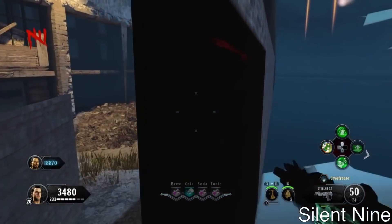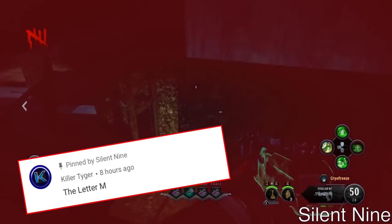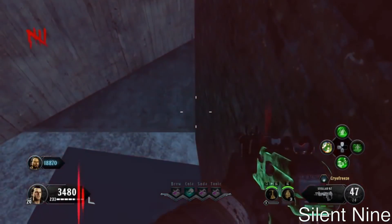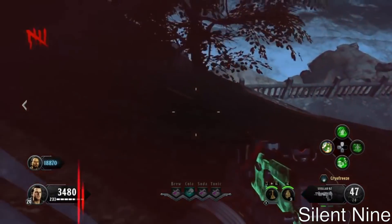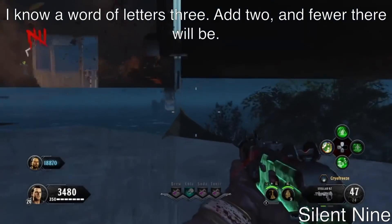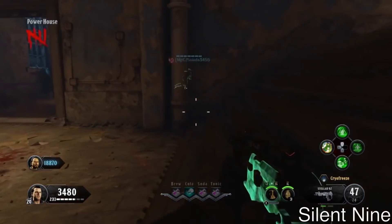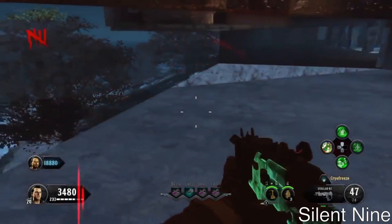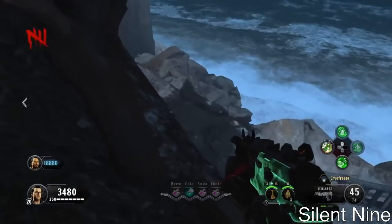The answer to the last trick question is 'M' — good job to Killer for getting it right. Make sure to check out Killer's channel, linked down below in the description. The next trick question is: 'I know a word of letters three, and two fewer there will be — what am I?' Put your answer in the comments below. The first person to get it right will get a shout out in the next video, and we give one shout out per week.